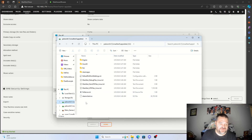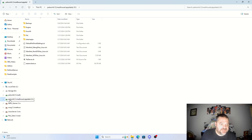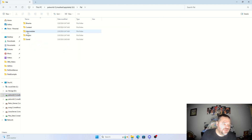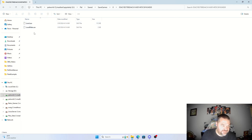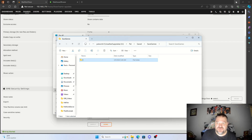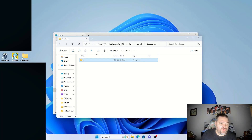So we have the main server and the test server mapped as two different drives. On the test server, if I go down into Pal, then Save, then Save Games, then zero, there's the hash folder — and there's nothing there, just two files, no user data or anything.